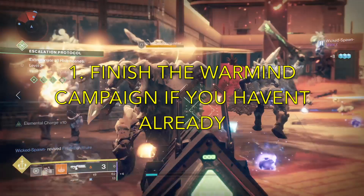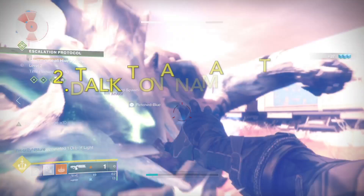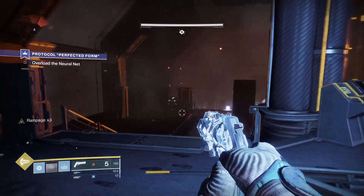Start off the quest by making sure that the Warmind campaign on Mars is done. After that, hit up Anna Bray at the Futurescape and knock out some new blue icon missions that show up on Mars, until you get the OG Ikello's hand cannon as a reward.